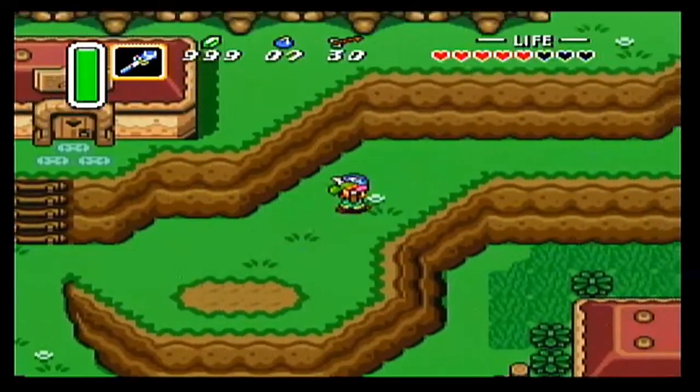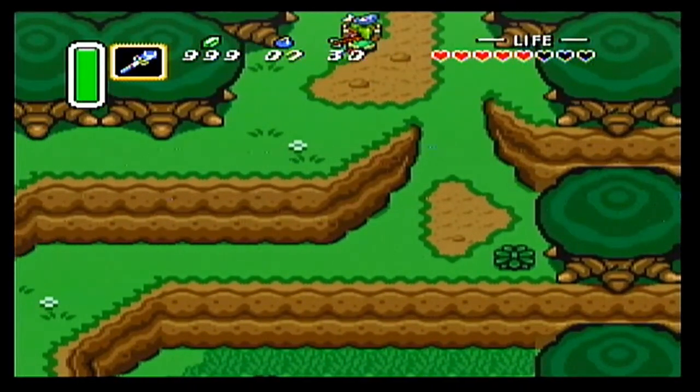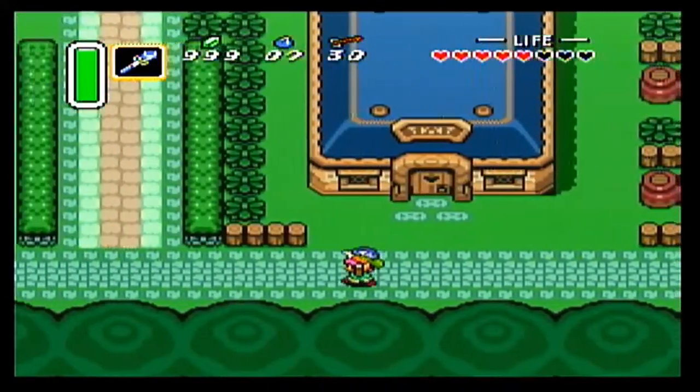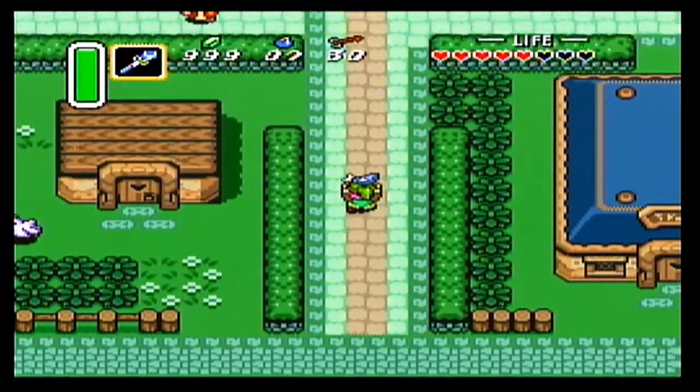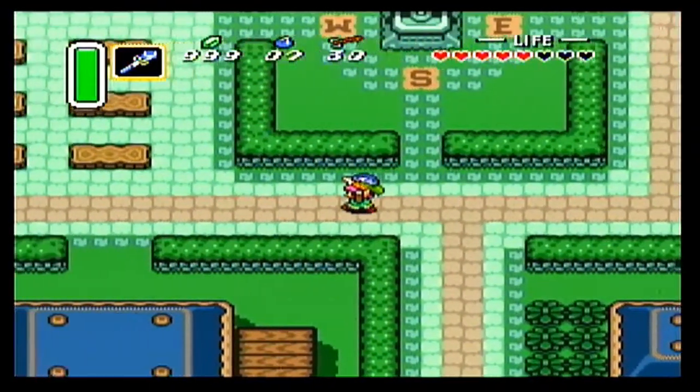When we deliver the fish we get quite a few things. He gives us 21 rupees, 8 bombs, 10 arrows, and a large magic decanter. We get quite a little bit of rewards for going out of the way to deliver this fish to him.